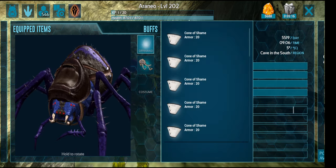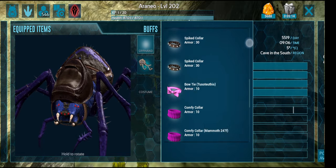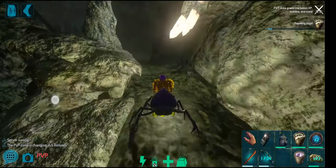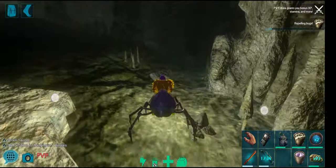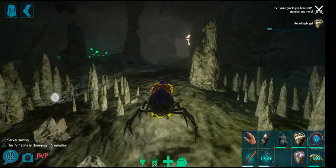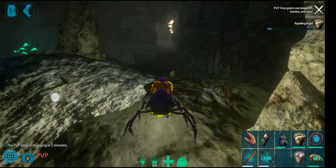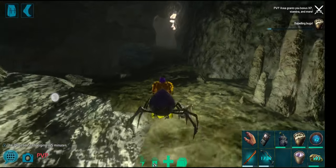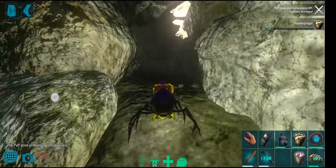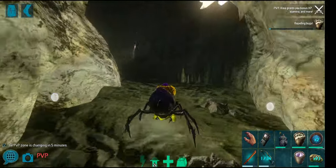Without the bandana he's 167 weight, and with it he's over 200. You want a fast long-running stamina spider for the Yeti Cave, so I might have to spend some time and level him up a bit because right now he's already encumbered. We'll figure that out later.